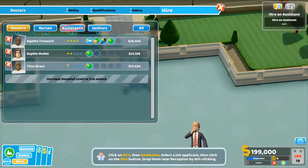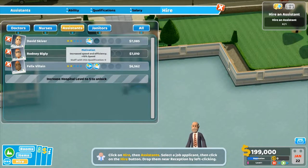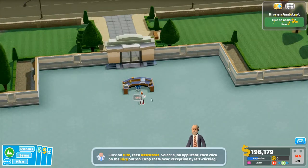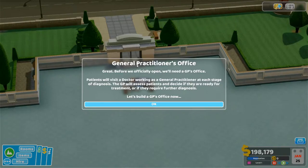We need to hire an assistant. Customer service, customer service, motivation, customer service — you're actually the cheapest and you have two useful skills. We're getting you, Felix Villain. Do you actually want a villain as a receptionist? Hmm. Great.